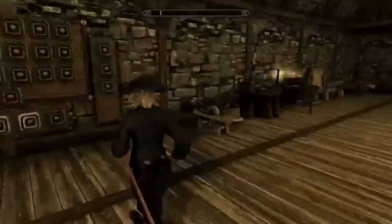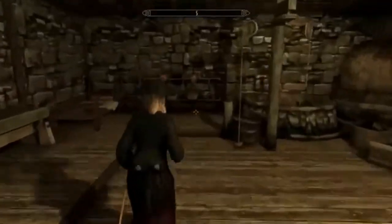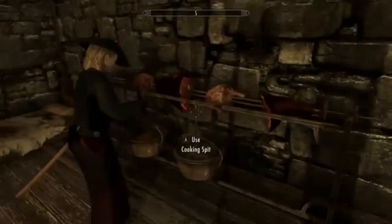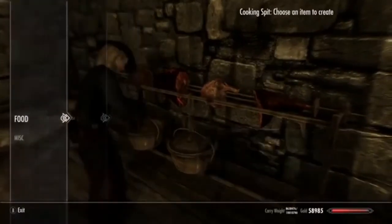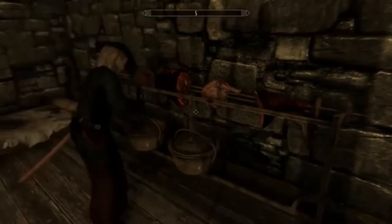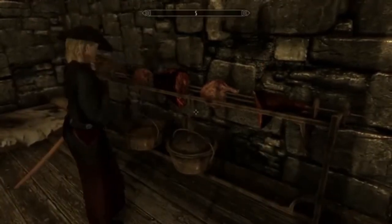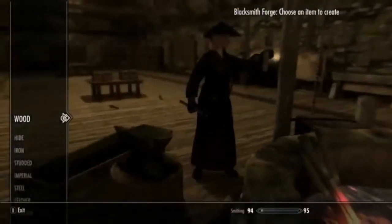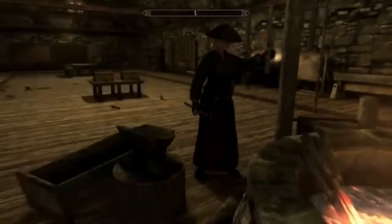I figured out how to get the set and everything. For the rest of you guys, if you need to craft the blades, you're gonna need to get a few things: auto wine and mountain flowers, so you can collect those to get this oil, which will help you craft the blades. The cloth will make it easy to craft the blades.